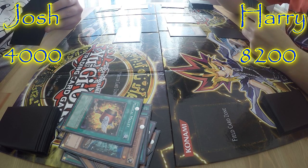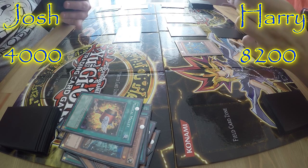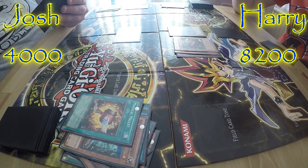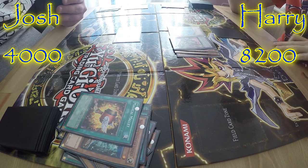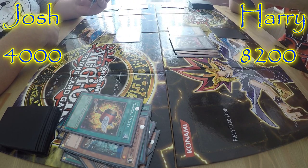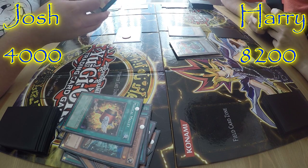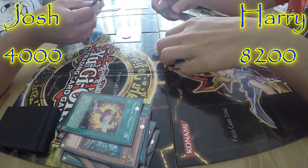I special summon Gimmick Puppet Magnadon. Then I normal summon Gimmick Puppet Gear Changer, and then I merge all three together. Since they're all level eight, I XYZ summon Gimmick Puppet Leon. Then you can't detach because you've got a card in your Spell/Trap zone — I'm going to activate Rank Up Magic Argent Chaos Force to summon a Disaster level. You can use that one to detach, and I can inflict 1,000 on you. Alright, I'll do that — I detach one.